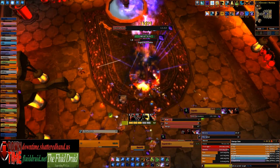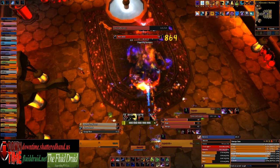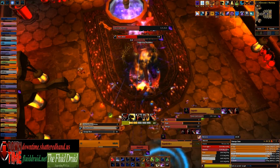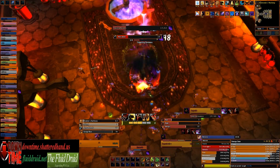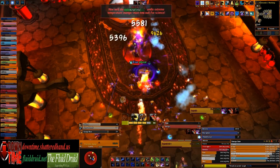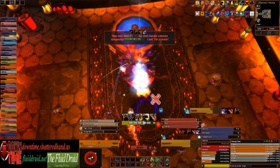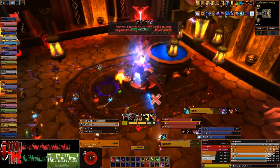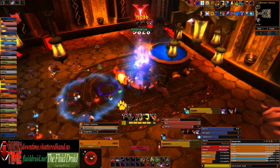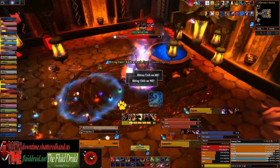As soon as all the adds die he'll transition to the next red or blue phase — and it looks like it's going to be blue phase this time. What happens next is completely RNG based on your raid group. In blue phase you'll stack amongst all the melee, wait to see who gets Biting Chill, and once it goes out you'll either stay in melee or run out depending on whether or not you have the debuff. A good thing to think about is when the timer is getting close, refresh your Rip and your Rake if you can.